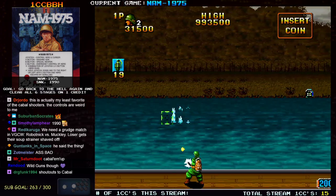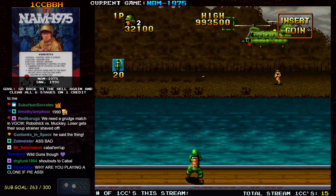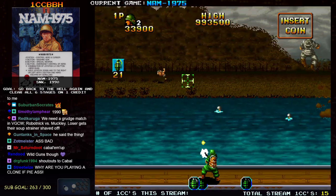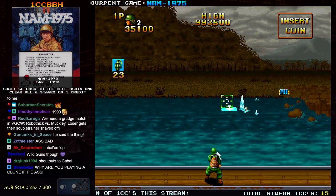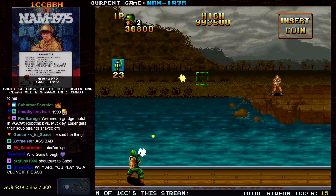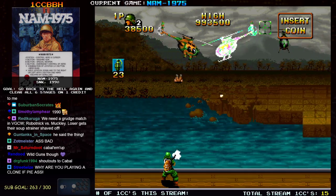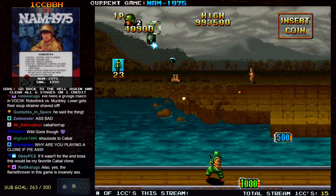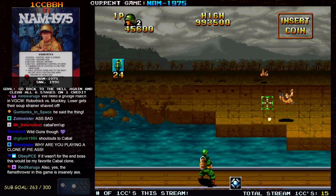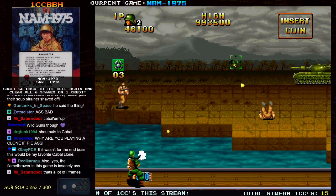B button throws grenades and C button is what you really need to master in this game — that's the emergency control of hero. If you hold C and then press left or right you run, which is obviously way faster for getting across the screen quickly. If you hit down-left or down-right you do an emergency roll, which you're completely invincible during, but you are vulnerable coming out of it. So you kind of have to learn the proper distance of the roll.